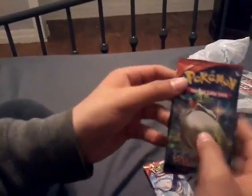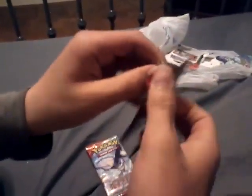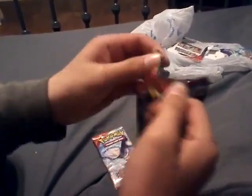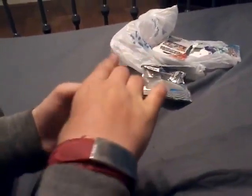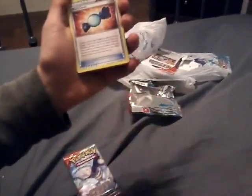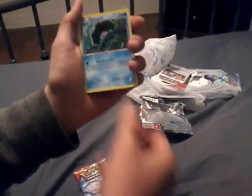Alright guys, I'm back. We're going to be opening this one first. If I can get it open. Here's the code. 1, 2, 3. So we got a Lumbra, Rare Candy, Electric, Staryu, Clam Pearl.